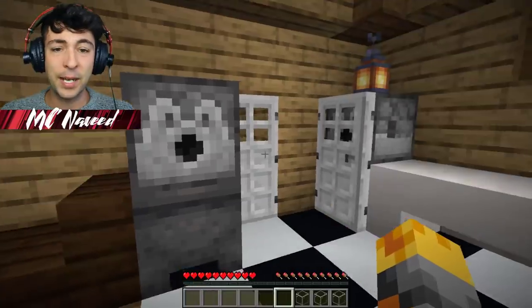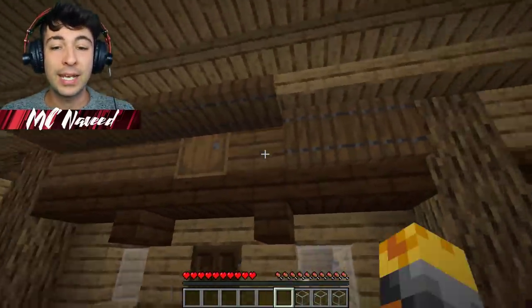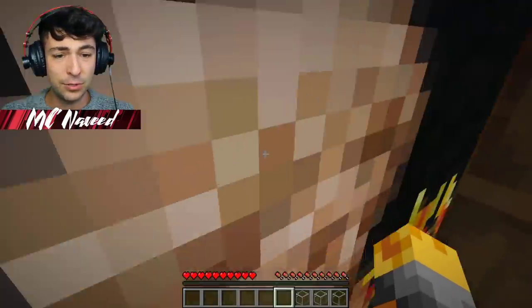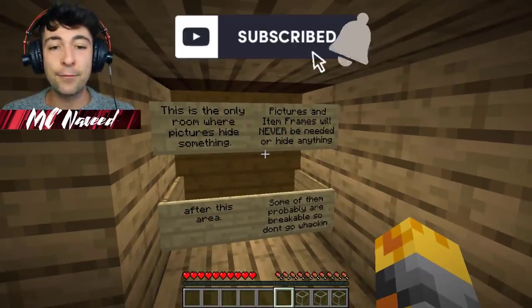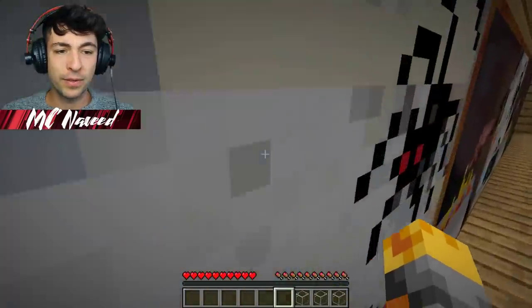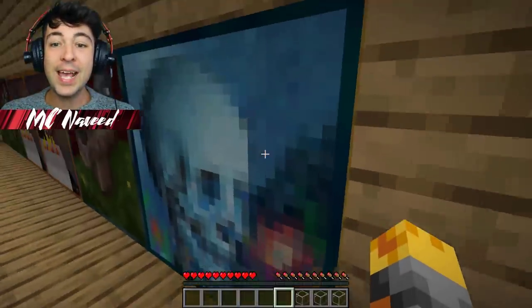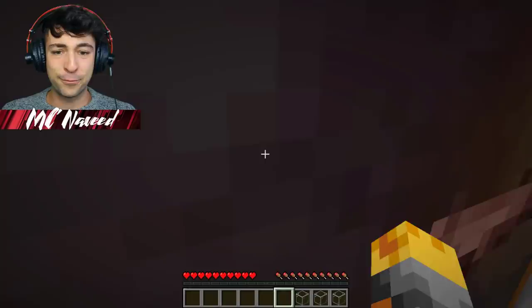I have an idea of where we should be looking because apparently they hide everything in every single location — there are hidden barrels everywhere. In this room, pictures and item frames hide everything. Some of them are probably breakable, so let's try to walk through one of these and hopefully it will lead to some sort of hidden chest at the back. We're sneaking through pictures — a very unusual day!